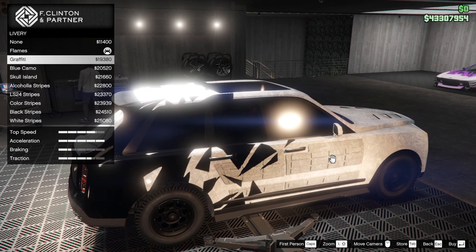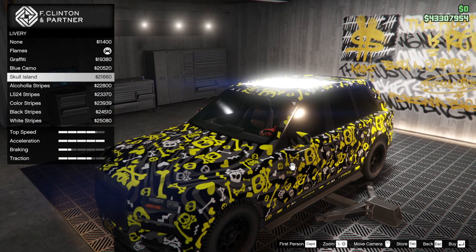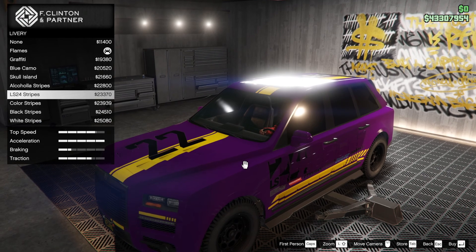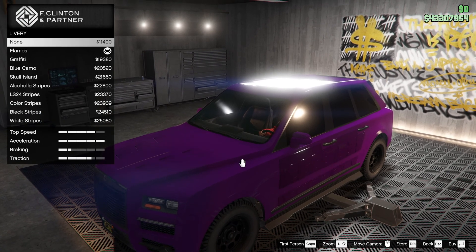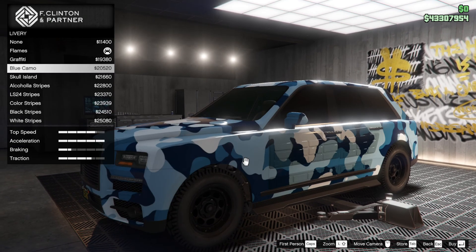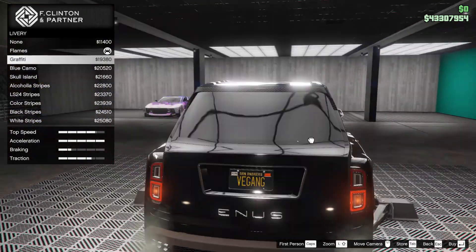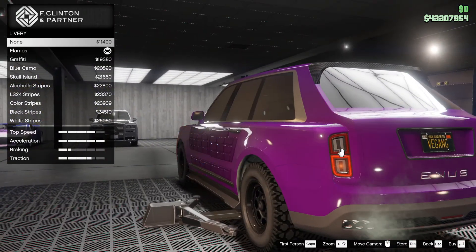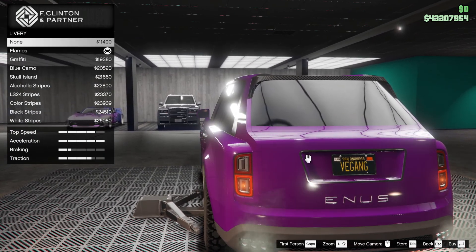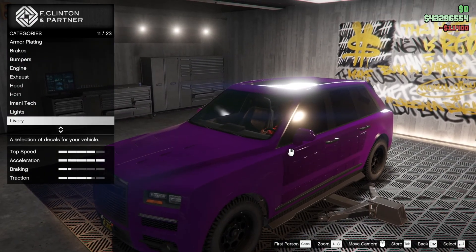Liveries — we're going to change the liveries. Let's look at what's on offer. That is horrible. Skull Island is also horrible — I was tempted by that because it's so horrible. I thought I was going to hate the Jubilee, but I don't — I like it, it's great. None is probably best if I'm honest. Blue camo doesn't work. Maybe this livery — it just looks black from the back. Let's go with none, let's get rid of it, let's clean it up a bit and just go for a clean build.